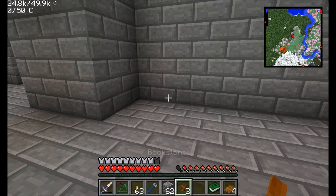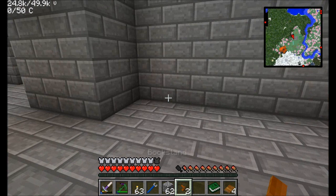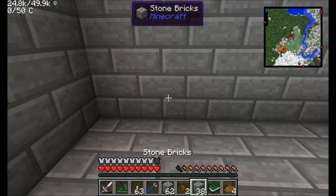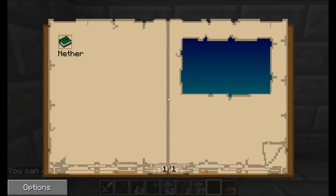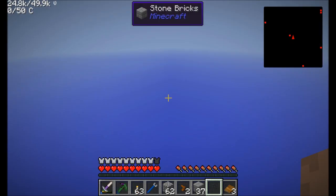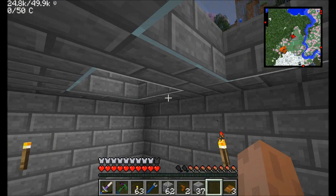Before we do that, why don't we create a linking book into the nether? If I just right-click right here, we've now got a linking book that will land us back in our base facing the direction we were facing at the exact coordinates of where we clicked the book. Since this is going to be my Mystcraft room, I'll place the lectern here and put the nether linking book on it. Now I have a nice easy way to get back and forth between the nether and the overworld.